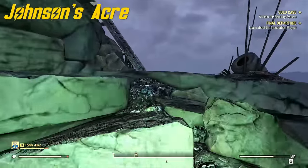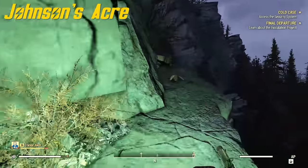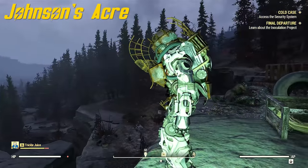Number 37 is at Johnson's Acre. This one's gonna be raider power armor again. You're gonna climb up this rock — there's gonna be a couple enemies that spawn by the main cabin, and a couple rad roaches as you're climbing up. But here we are — very easy to get to.